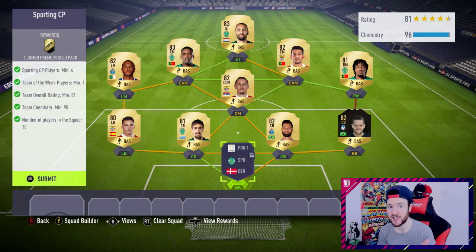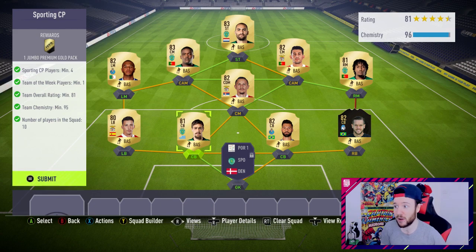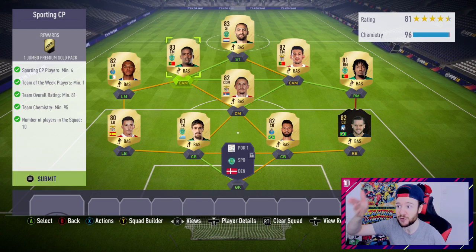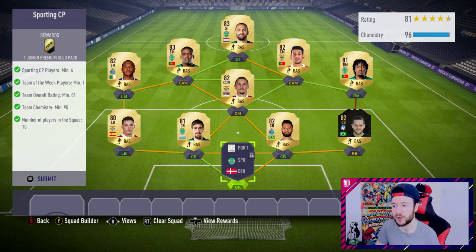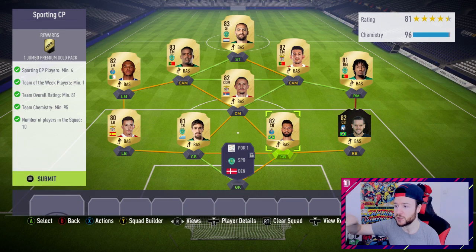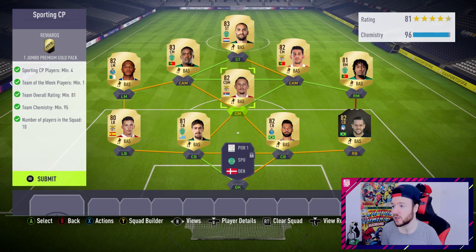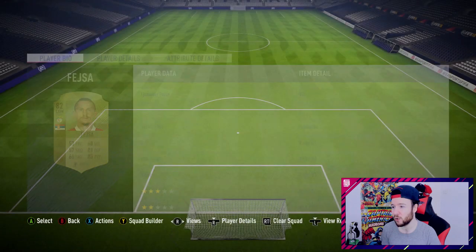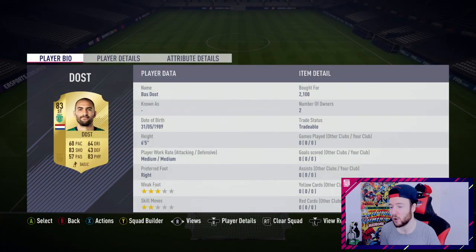I noticed with a few of these teams EA have decided to lock a position. You might think at first that's fantastic, I need one less player - it doesn't work like that. With that player not having a rating it's bringing down your overall, so you're needing to afford 82-83 rated players which ends up being more expensive than if they were just to leave a position open. Team of the Week players - I used a guy we packed from our weekly rewards.